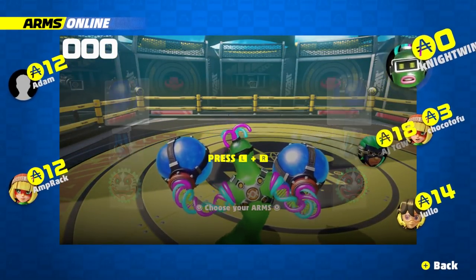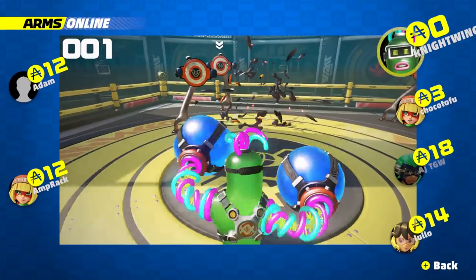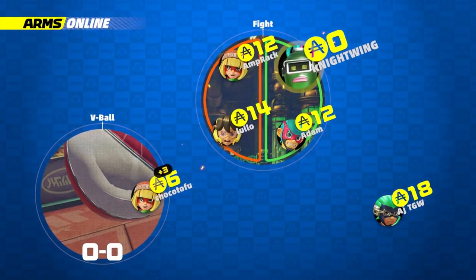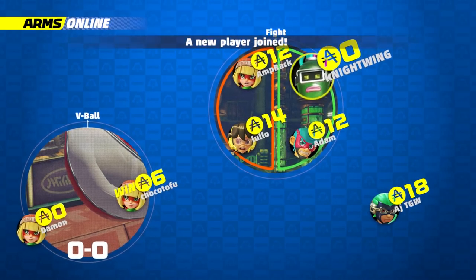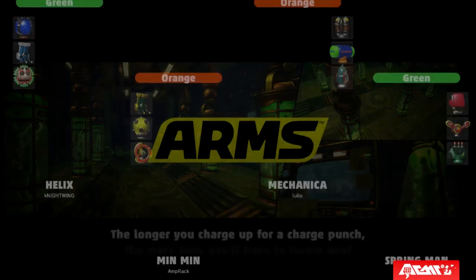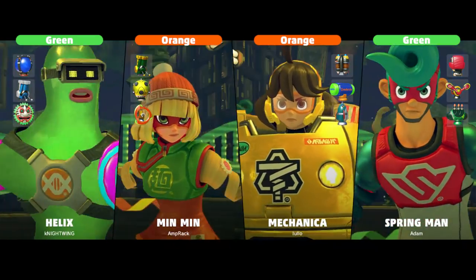We're gonna be playing as Helix because you guys haven't seen Helix yet - he's made out of jello. The controls for the pro controller: B button for that side, A button for that side, holding in the joystick will make you block, and then sprinting is Y and jumping is X. That sounds way easier than what we were doing - I know, right?